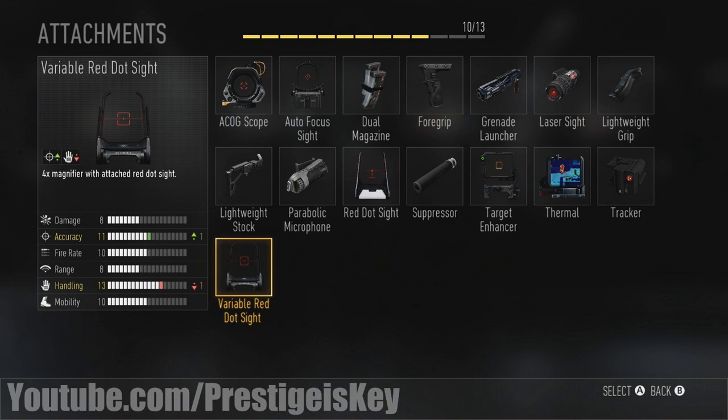Moving on, we have the variable red dot sight. This has a four-times magnifier with an attached red dot sight. Basically it's a hybrid optic in a new sense — same concept as a hybrid optic. You have your accuracy increase and your handling decrease.